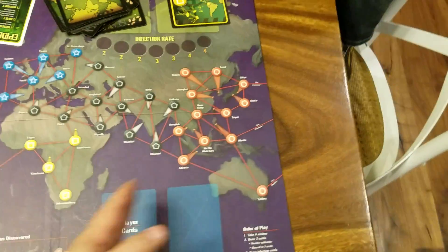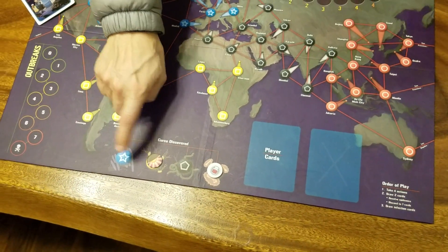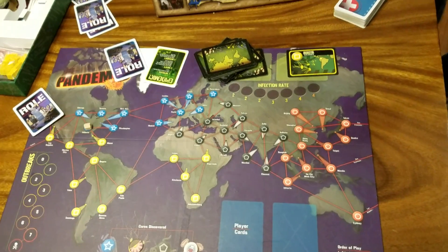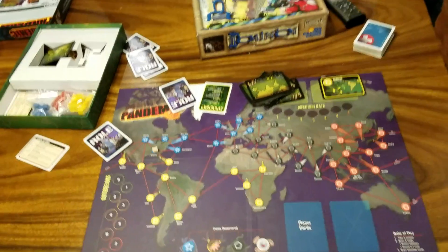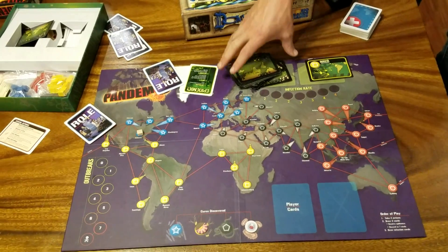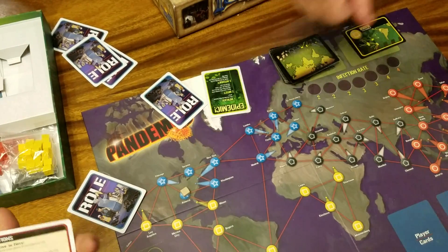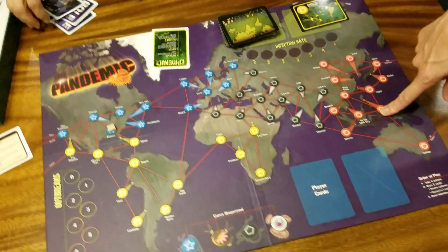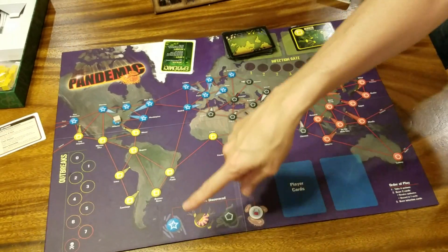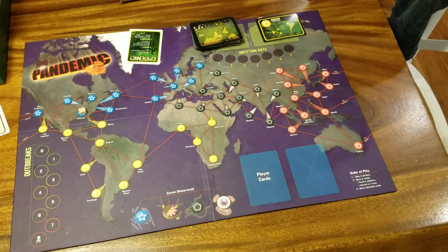To win the game, you only need the four diseases cured — not fully eradicated, just cured. To cure a disease, you have to be in a research station, but you don't have to be in a research station matching the disease color. You can be in a research station in the red zone and cure the blue or yellow disease, as long as you have the required cards.